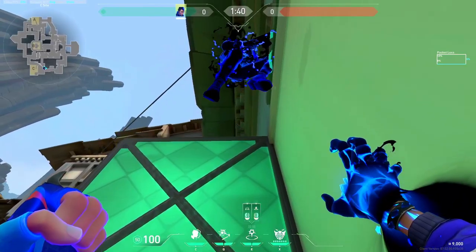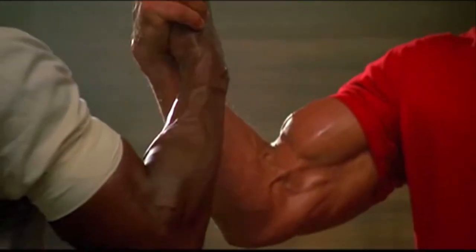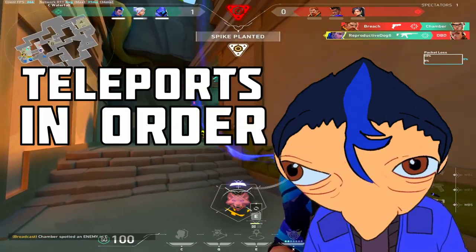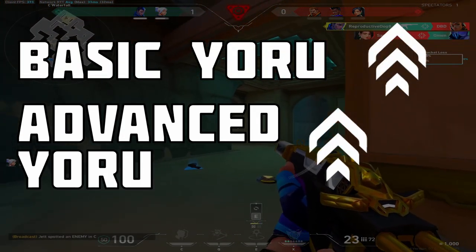Wait, stop — you want to learn how to do this, that, and that? I got you. I'm going to go through all three teleports in order of their discovery, which means: basic Yuroff Draft, advanced Yuroff Draft, and the Flying Dutchman.